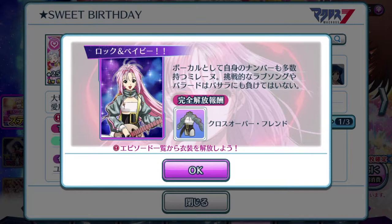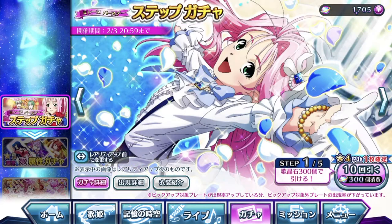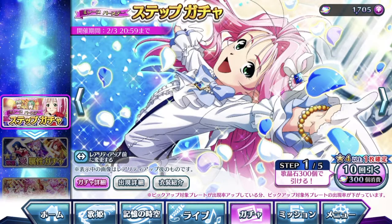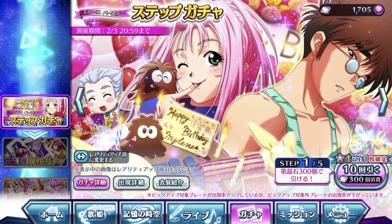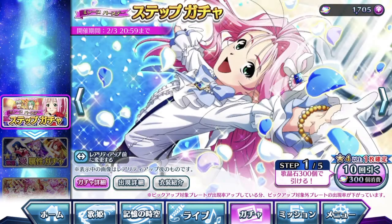The brand new plate comes with costume points for Milane's crossover friend costume. If you guys have not unlocked her costume for her crossover version, this is the time to do so, because now there are two plates in here that have the crossover costume points. I am moving past Milane's birthday step-up gacha because I've already unlocked her costume and I don't really need her exclusive birthday episode plate. Eventually it might come around again, maybe next year during her birthday, but it's not a very essential plate.